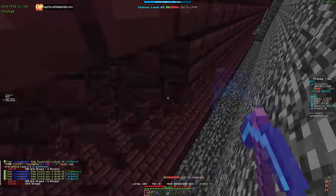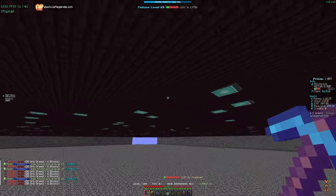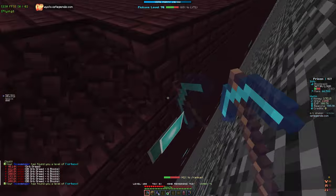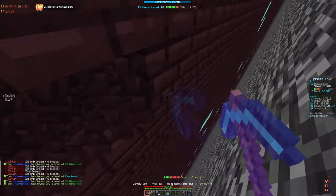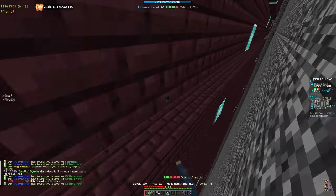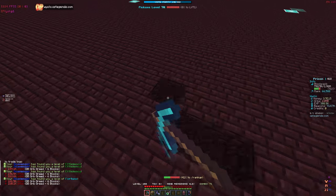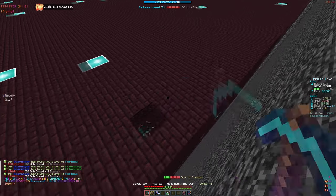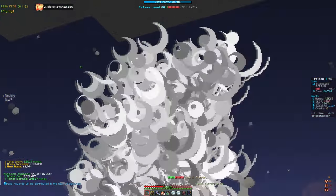We're just going to continue mining. The main goal is to level up our pickaxe, kill this boss, and get those 500 dragon burst procs for the points. A downside of mining with many people in the same mine is that they take all the blocks and the mine resets constantly. If you have your own mine it's way more efficient for orbs, but if your mine isn't big enough, go to someone else's mine in early game since you'll get way more orbs.